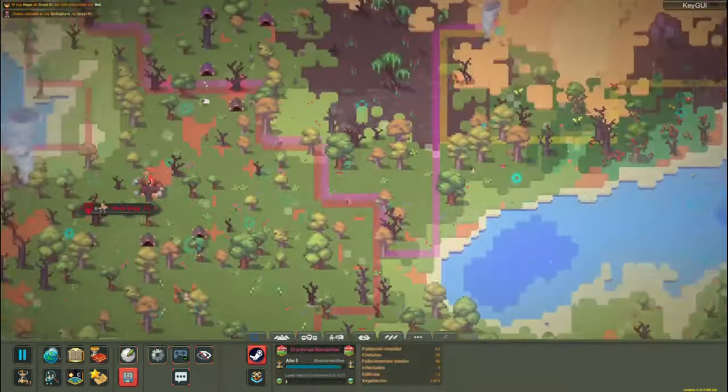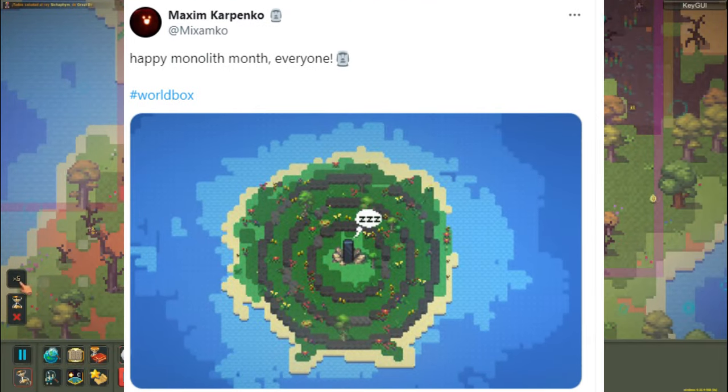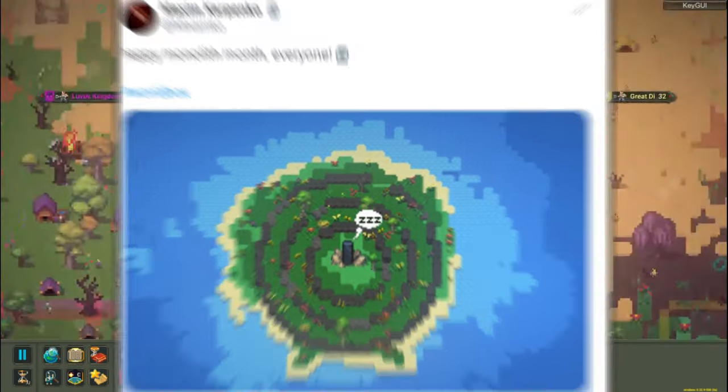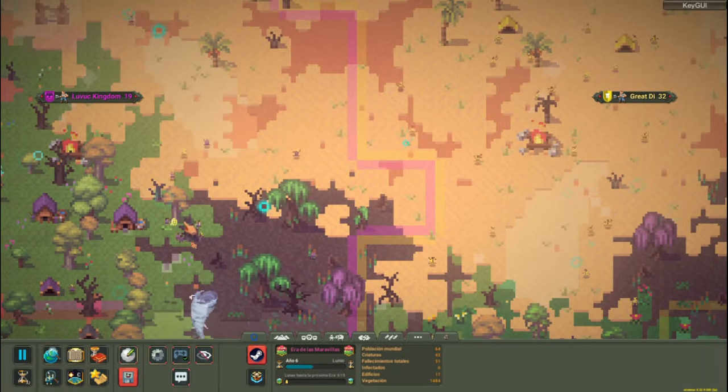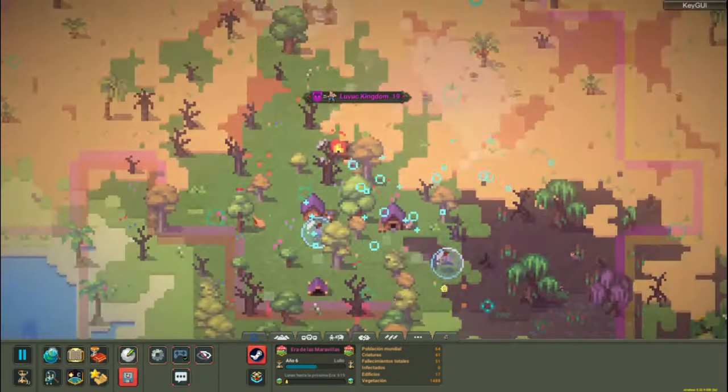In total, seven images have been uploaded in the thread, which are a sequence of how the monolith works — its operation since it awakens. Because according to what has been seen, the monolith awakens at certain ages or due to a certain action. That is, no — it is always active.